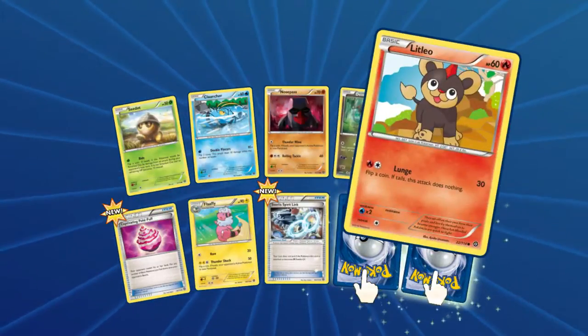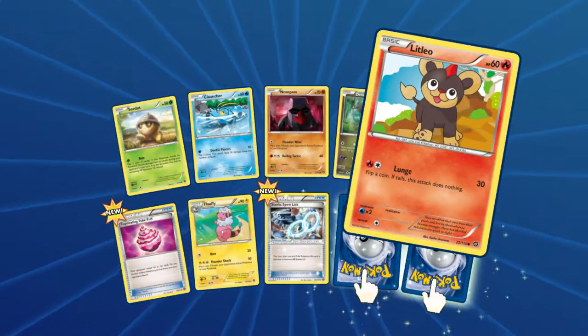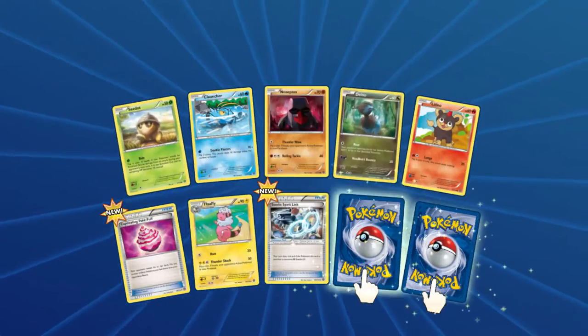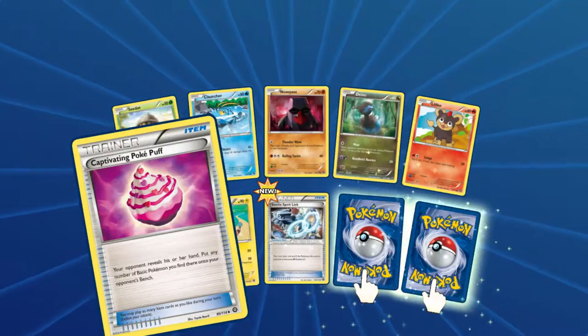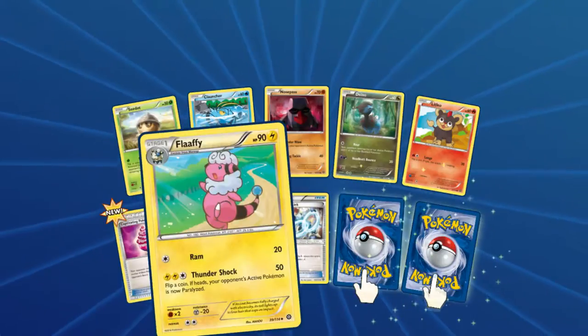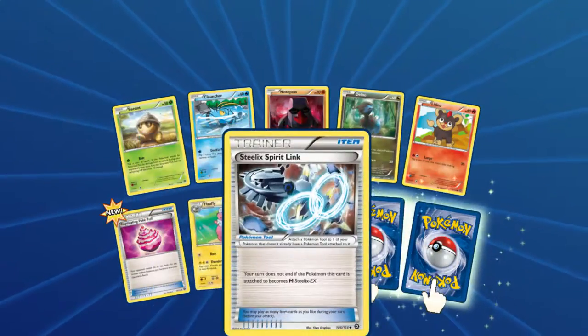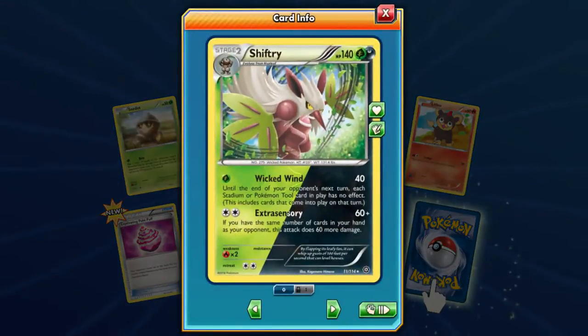Dino. Little Leo — he's actually one of my favorite dragon types. We got a Pokepuff. Your opponent reveals their hand and you put any number of basic Pokémon you find there onto your opponent's bench. That's kind of cool, interesting. We got Steelix, Spirit League, and Shiftry — green dark type. Well, that's kind of cool.